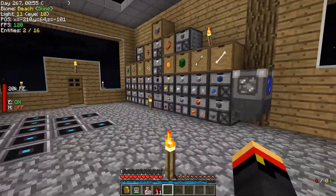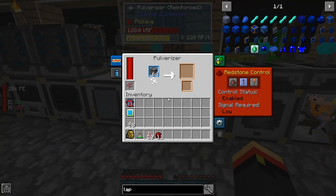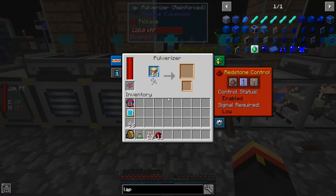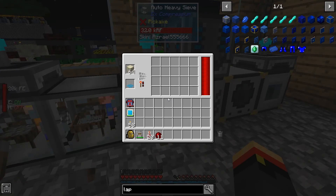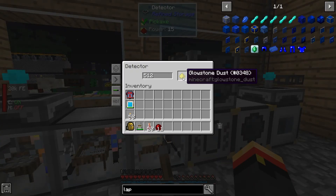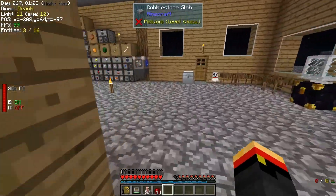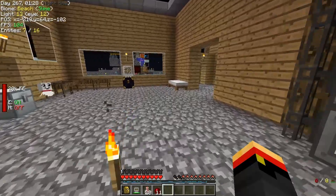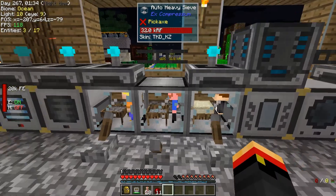I've been doing lots of auto sifting. Cobble is becoming gravel, gravel is becoming sand, and sand will become dust if we needed more dust, but we don't right now. This is the only thing using dust, and if we've got more than 512 glowstone — which is about two full stacks of glowstone blocks — we get plenty of that, and it'll run when it needs to.